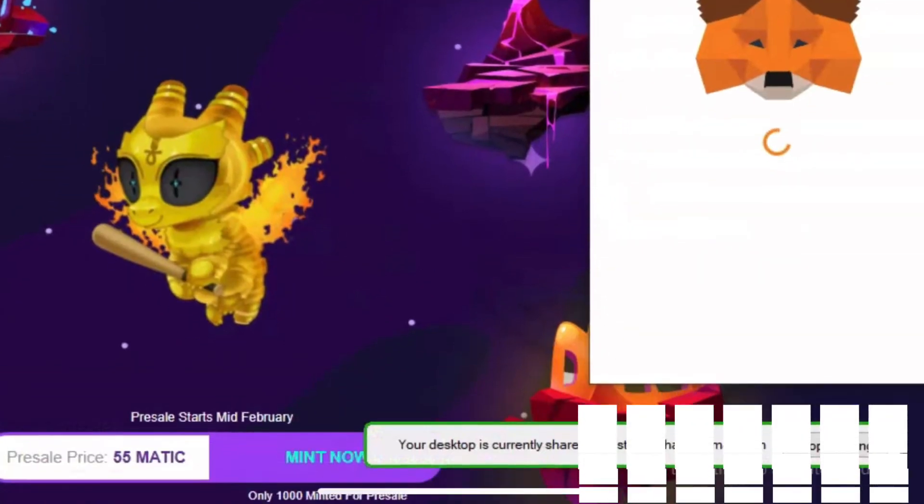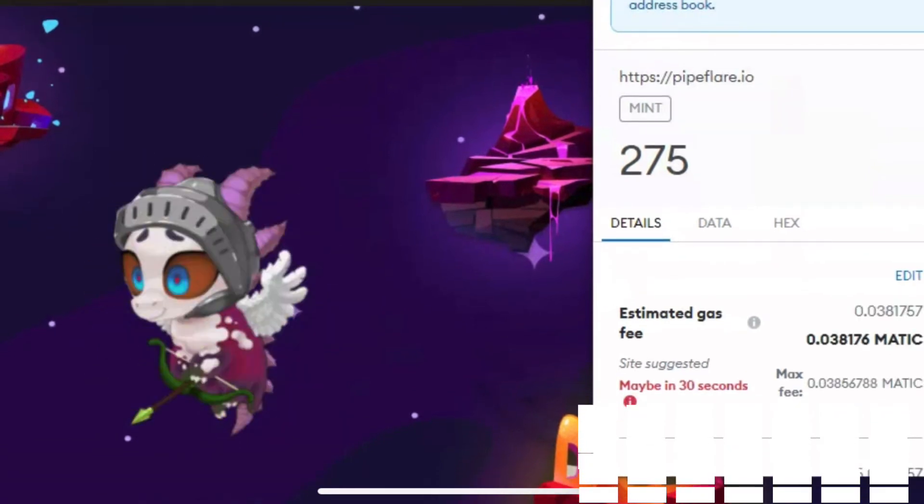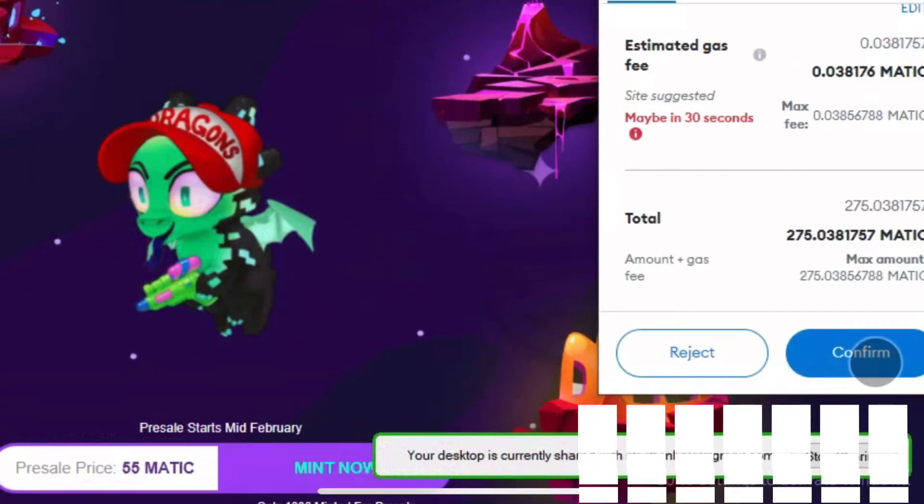Then you want to click mint. Then you want to approve your transaction with the good old confirm.